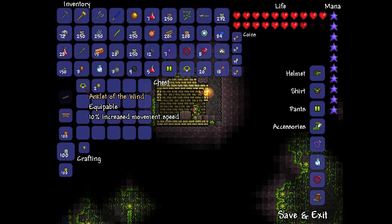I wonder what's in the chest. Anklet of the Wind — again. Oh nice, I've got two of those. Oh I've got enough of that, and two gold. Awesome. Nearly got a hundred platinum, so close.